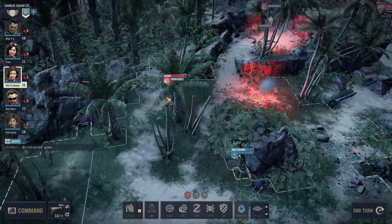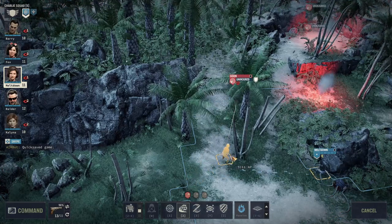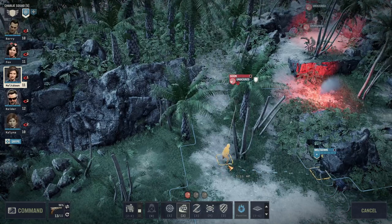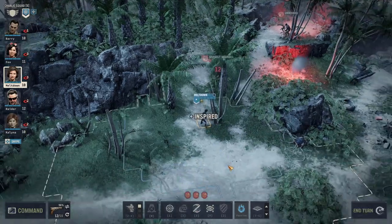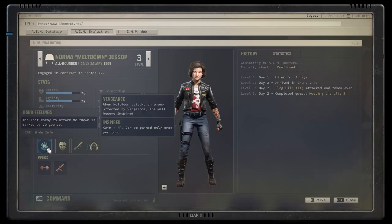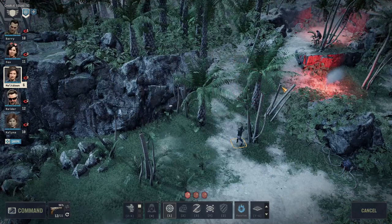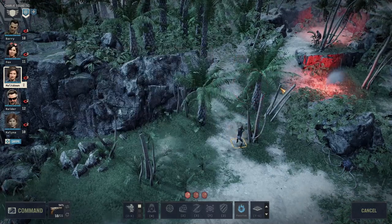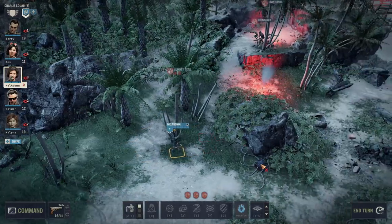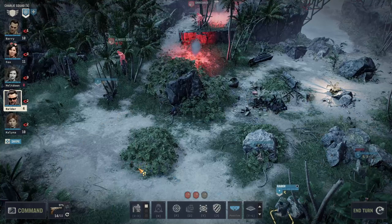Quick save here. This is a perfect opportunity to make good use of Mobile Shot. We're going to move over here — it's a close distance — and just like I thought, we're going to hit that guy. This guy also happened to be the last person to hit Meltdown, and that's how she works: the last enemy to attack her gets marked by Vengeance. If you hit that guy, you gain 4 action points. That's why she's really good with stuff like Run and Gun. We're going to take this guy almost down, then go back into cover — I figured stepping back into cover would be really important.